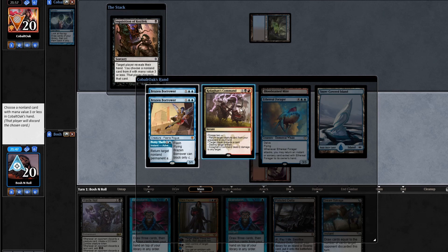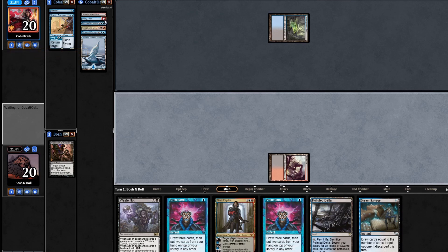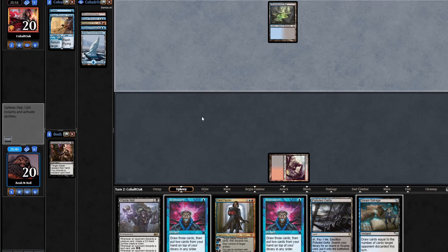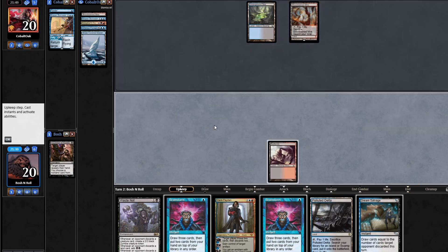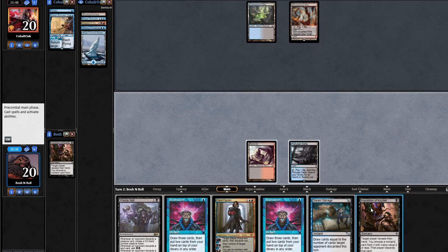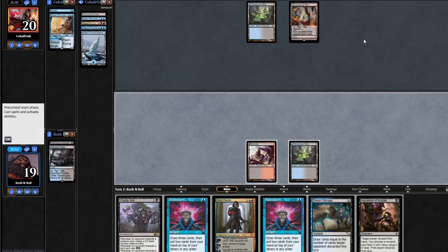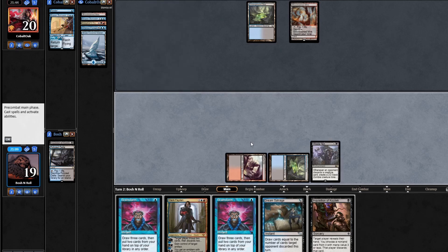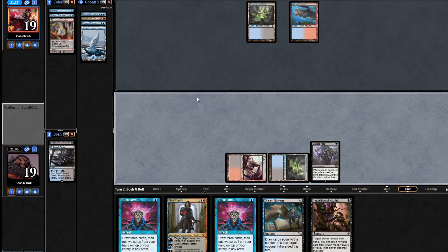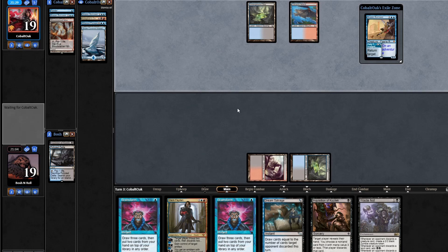The Ethereal Forager can put Kolaghan's Command under it if I take the Borrower. This is actually really tough — I'm going to take the Borrower. I'm just going to try to make them spend time on the things they're going to do. Kolaghan's Command picking up Borrower adds three mana to that cycle. This is much more interesting — now I get to check them again with Inquisition. I can even Dream Salvage to draw a card. I could play the Waste Not now and let them Brazen Borrow it. I think that's fine, because getting Waste Not in play really does change everything — just force them to make this play.